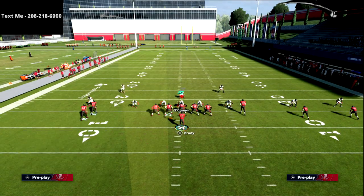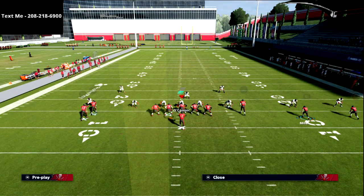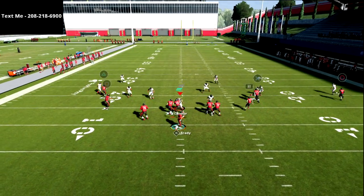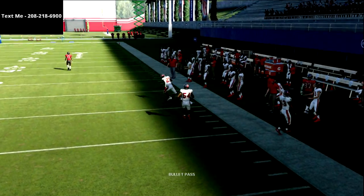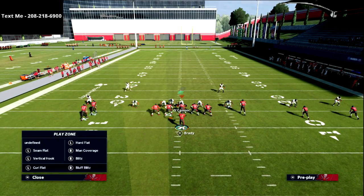You're going to have a consistent read every single time with that corner to the outside. A little pro tip: if they're usering on the left side and you want to keep their user underneath, instead of putting R1 on a drag, put him on a hitch. That hitch does a really good job of holding the zones in even a little bit more, and as you can see we're able to hit this against a zone drop cocktail of 30-yard flat zones, 10-yard curl flat zones, and 10-yard hook curls.